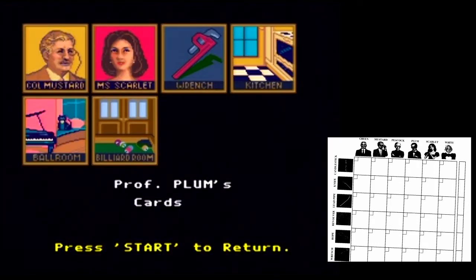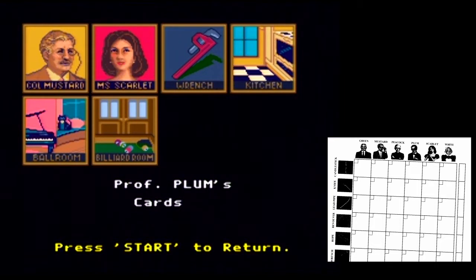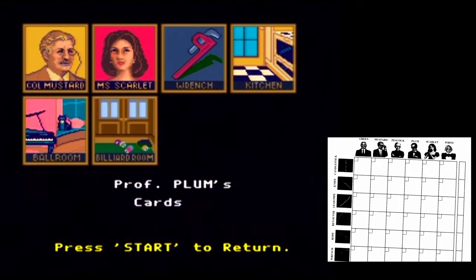Now we're going to look at our cards here, and hopefully I format this properly so you can see my clue card. I had to get a screencap of a photocopy of the original SNES game screencap thing. The important thing is that we know Colonel Mustard is not guilty, Miss Scarlet is not guilty, the wrench wasn't used, it wasn't in the kitchen, it wasn't in the ballroom, and it wasn't in the billiard room. And that's all we know. Let's press start.